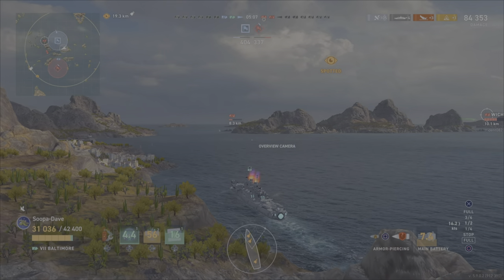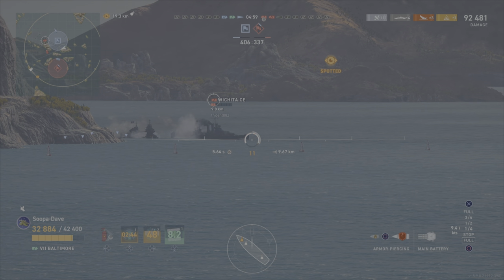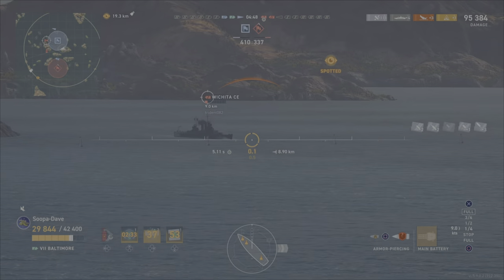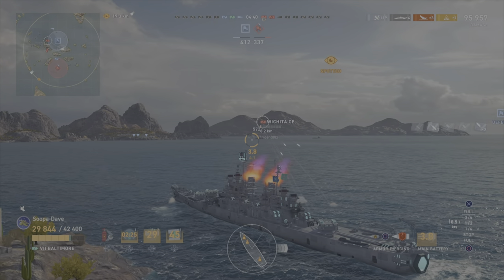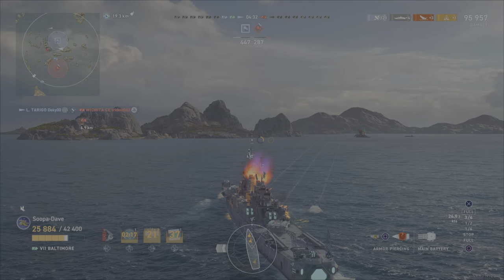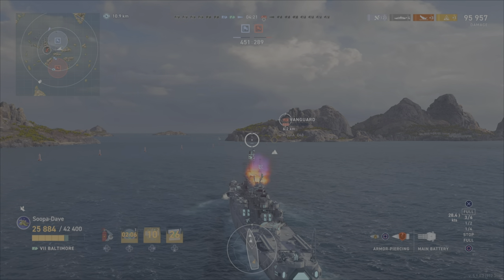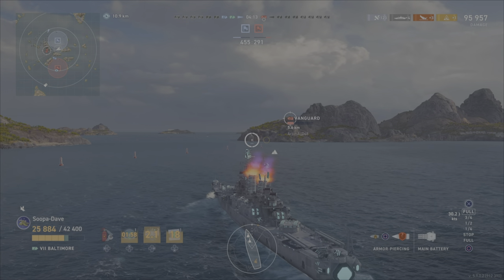Sometimes HE gets really good hits when you're really close, and you can see I over-penned a lot. Sometimes I'll use HE — on a Wichita it's a really thin ship. We got two over-pens so now we switch and do damage. I also had HE loaded because the Vanguard was angled toward me. Wichita should not have been closing the distance in this fight — he should have relied on spotting. But my teammate does get that kill, which I actually don't care about Krakens at all, but I didn't even realize we had kills.